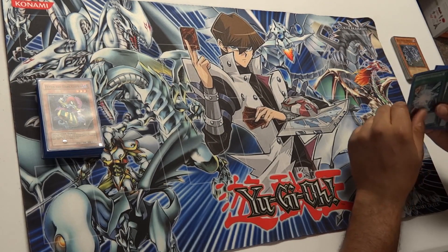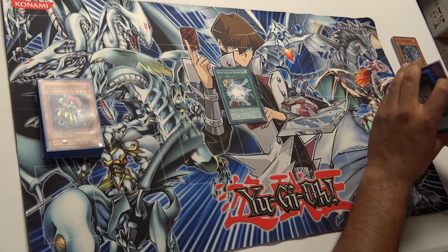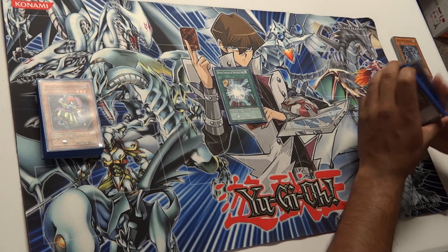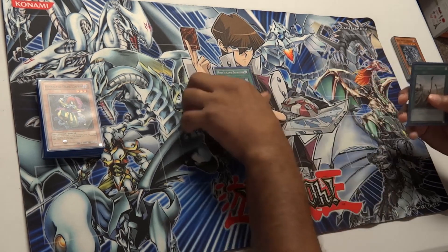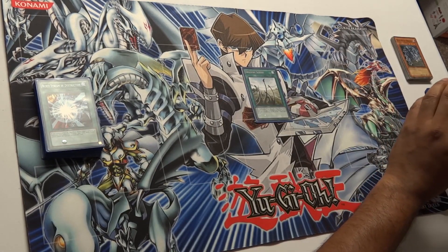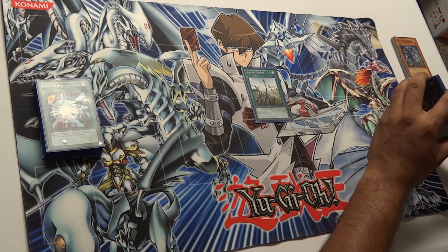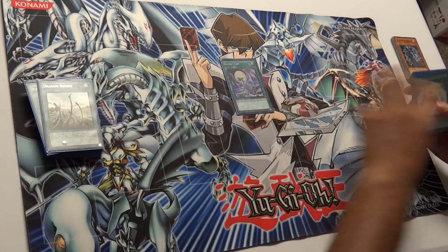Moving on to spells — we have Burst Stream of Destruction, or 'Horobi no Burst Stream' for those who watch the sub. This literally wipes all your opponent's monsters, but Blue Eyes can't attack that turn. It's fine though — he already attacked with that. Then we have Dragon Shrine, which came out in the Duelists Pack: Rivals of the Pharaoh. It's a great card to set up your dragons in the graveyard, particularly Blue Eyes.